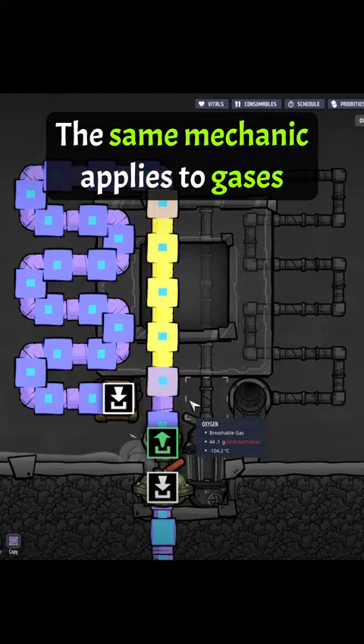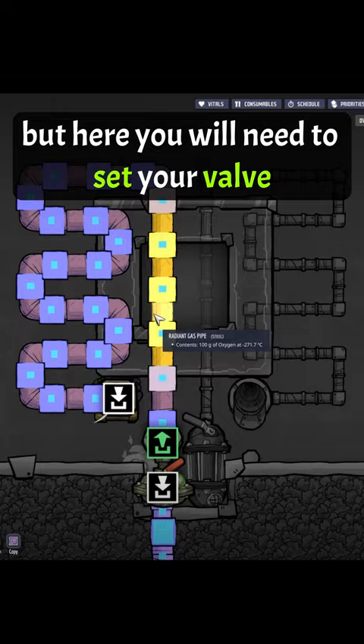The same mechanic applies to gases. But here you will need to set your valve to 100g, because that is 10% of the 1kg gas pipe capacity.